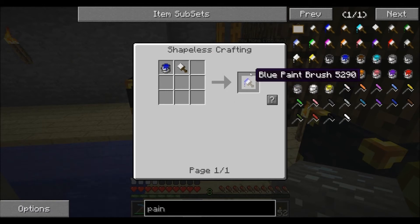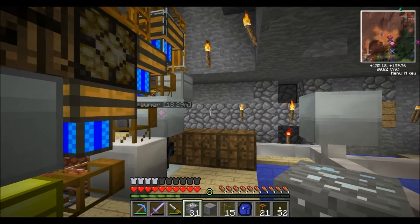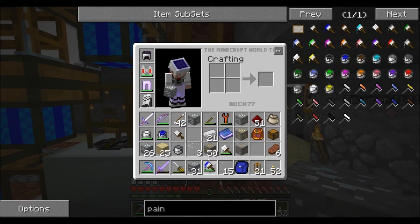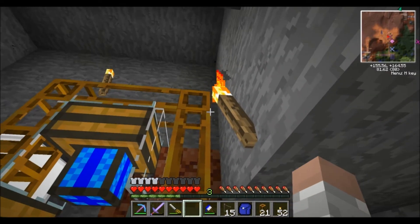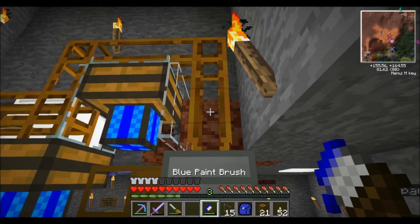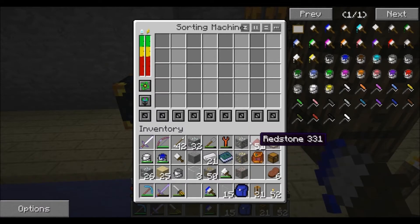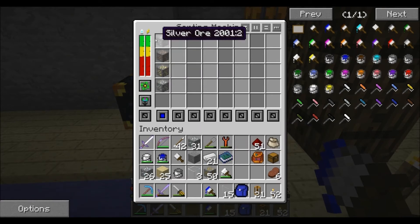To get paint on the brush, combine the paint bucket with the paint brush. For this example, we want the chest that sends ores through the macerator to be blue. We hit blue on the pneumatic tube to paint it. Then inside the sorting machine, throw one raw ore of each type in — iron, gold, tin, silver, copper — and select the dark blue color corresponding to the pipe we painted.